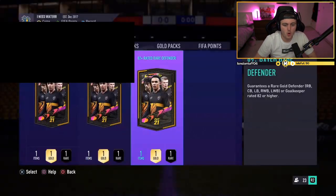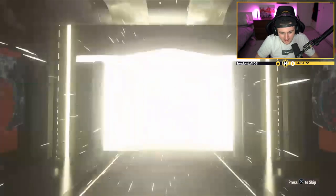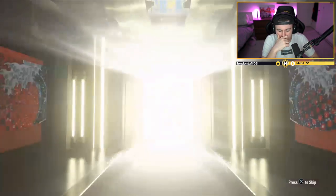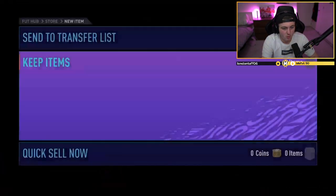Not a bad set of packs. I need walkouts, man — that's what I need. No walkout in the defender. Maybe I need to flip the script every time — I've been watching too much Cobra Kai. No walkout, no board either. We need a big walkout to save this. No walkout in the midfielder — it is a board. Croatian CDM, Brozovic, 84. Could have been worse — could have been all 82s. At least you've got one player you can use in an SBC.